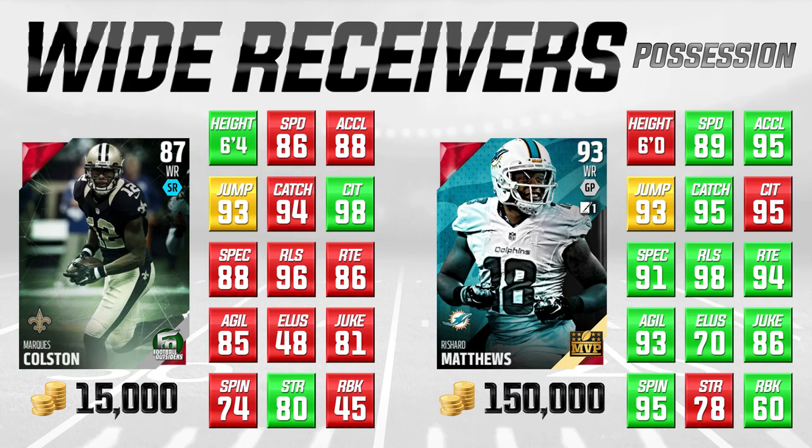On the left side of your screen you've got Marcus Colston, the Football Outsiders card, going for about 15,000 coins — still readily available on the auction block. We're comparing him to the Team MVP Richard Matthews, which is going for about 150,000 coins. Green in the attribute means they're better, red means it's worse, and yellow means it's exactly the same between the two cards. On the left side of your screen we're seeing a lot of red — Colston's not as fast and doesn't have as great acceleration.